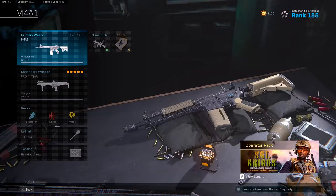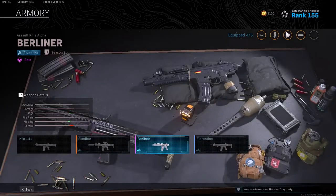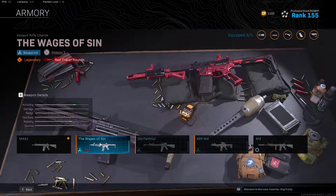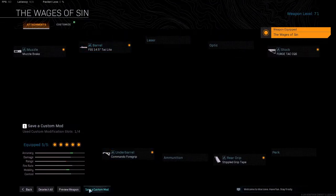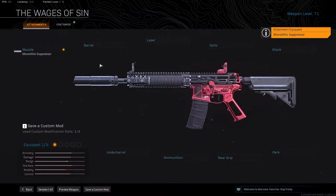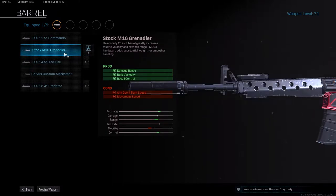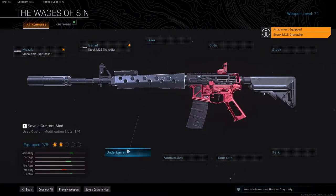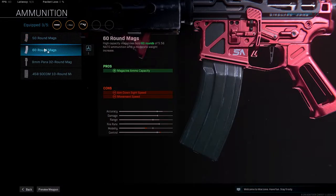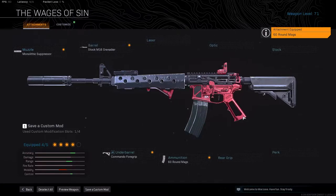Alright guys, with the attachments — you want to go right into the gun, go to the armory, and pick one of your favorite guns. We're going to deselect all and make our own build. Monolithic suppressor of course — you don't want to appear on the enemy map and you also want that extra damage range. I go with the stock M16 grenadier barrel, which gives you damage range, bullet velocity, and recoil control. Then you want to go with the commando foregrip. For ammunition, 60-round or 50-round — either or is up to you. You get a little bit more movement speed with the 50-round, but I usually go with the 60-round because sometimes you just need that extra 10.